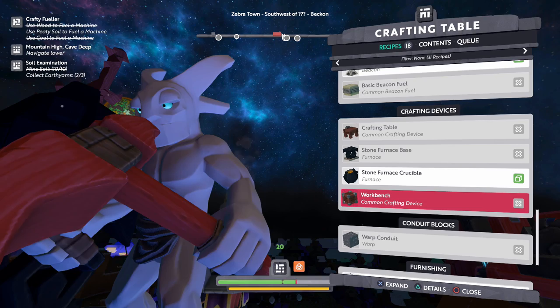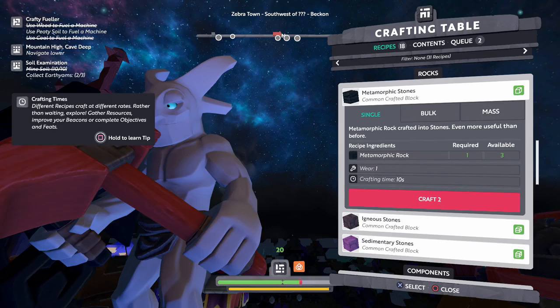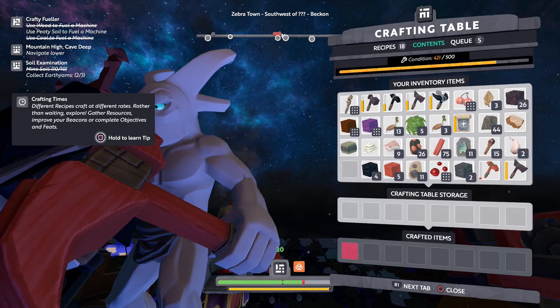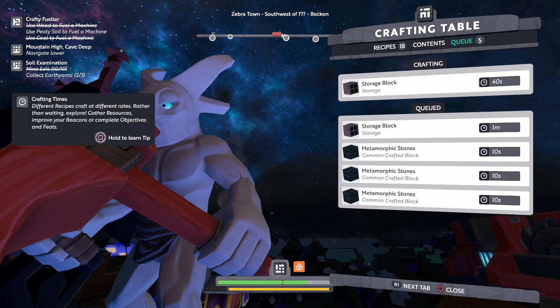Going to our recipes — I think I'm getting new recipes as I level up, and that's what I've been confused on. How many can I make? I can make three. If I had more stones, which I should be able to make easily, I'll have enough for a storage block. Crafting times — different recipes craft at different rates. Rather than waiting, explore, gather resources, improve your beacons, or complete objectives and feats. I'm trying, but I can't if I have maximum inventory, so I gotta do this first.